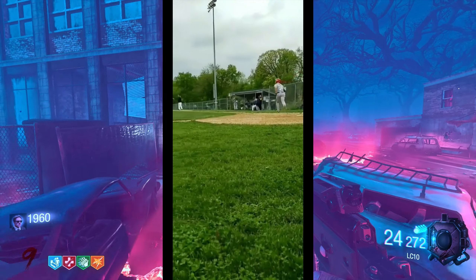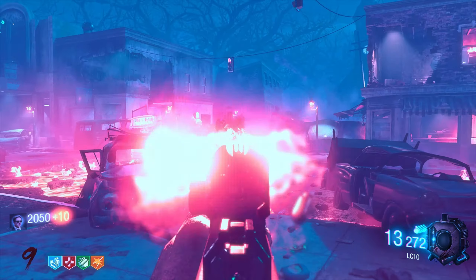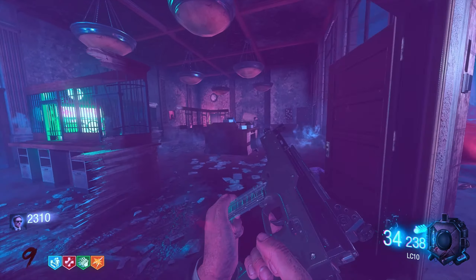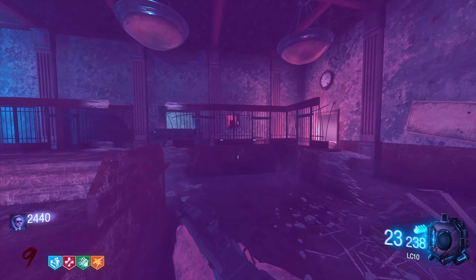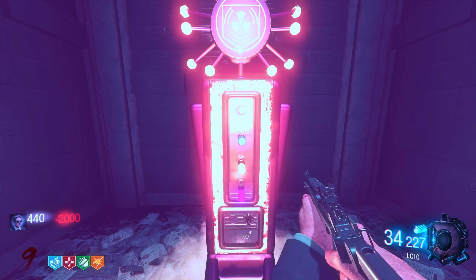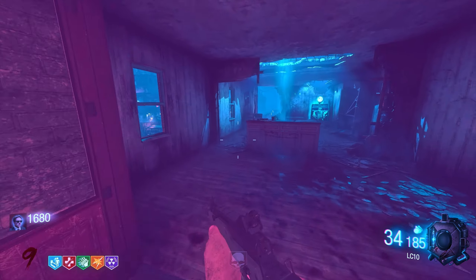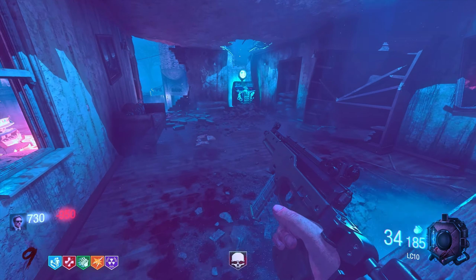All right, so we got our four main perks. Let's get that door open — there's a secret door back here where PhD Flopper is, and that's the cool thing about Town. I'm not gonna mess with that right now, so let's go hit the box real quick.